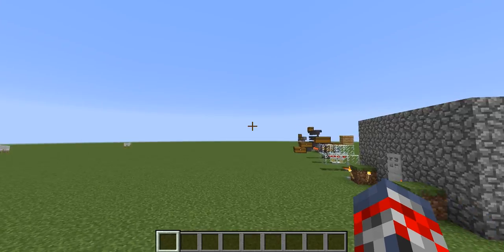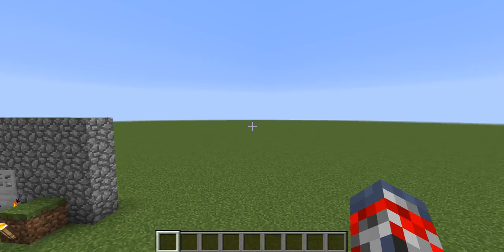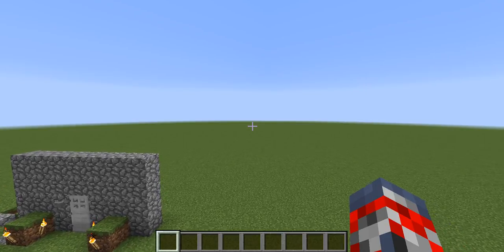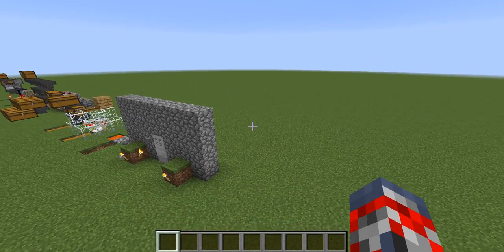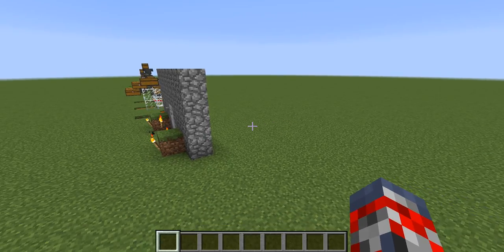Hey guys, JumboEvon here, and today is episode 10 or 11 of the Redstone testing world. Today I'm going to be building a fully automatic chicken farm that gives you cooked chicken easily. This is similar to MuboJumbo's design, but it's a whole lot smaller — a bite-sized design — and it's very easy to build.